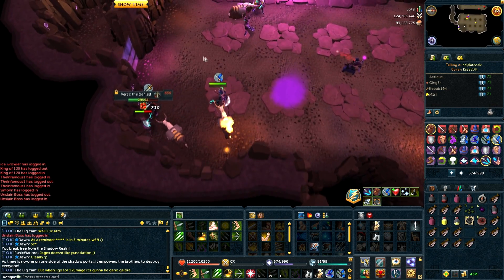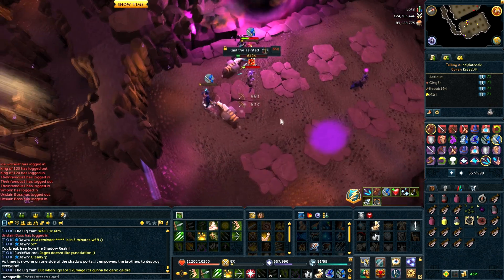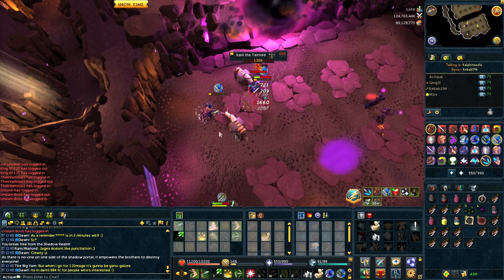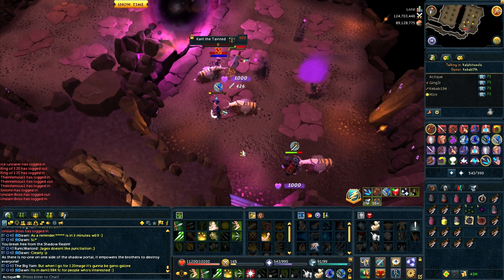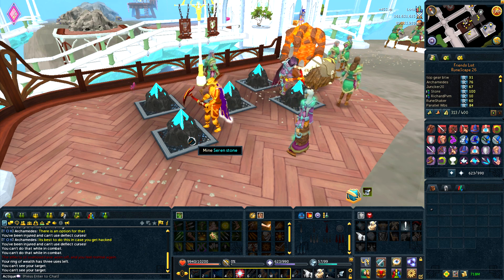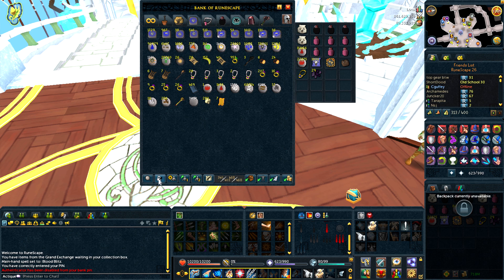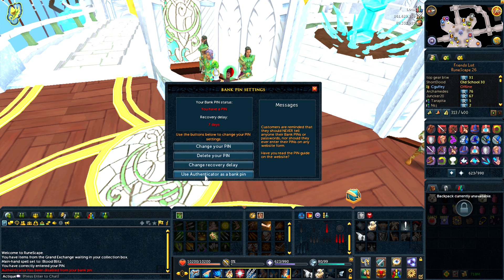I don't know how much this exactly changes the Rise of the Six fight — it doesn't sound like too much. Someone who does a lot of Rise of the Six would know if these updates are good or bad. On top of that there were a bunch of ninja updates. The first one is that you can now set your authenticator to use instead of your bank pin when entering your bank. You can enable this from your bank pin options.